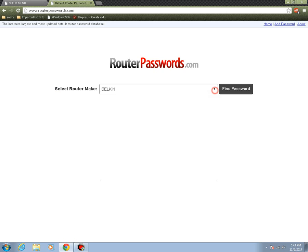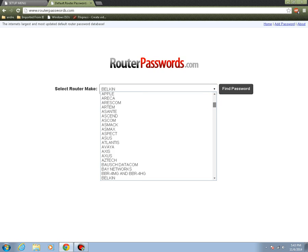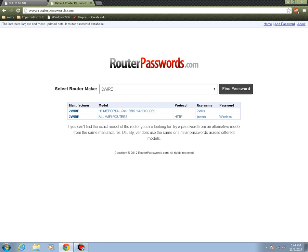Go ahead and select your router type. Once you select it, click 'Find Your Password.' It should show you your username and password right here. Go ahead and paste it into the login fields.